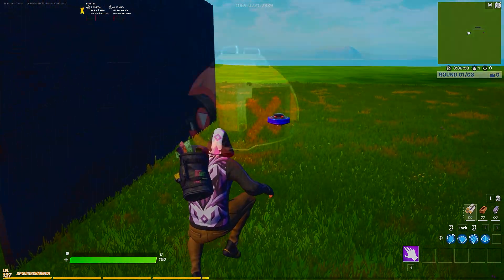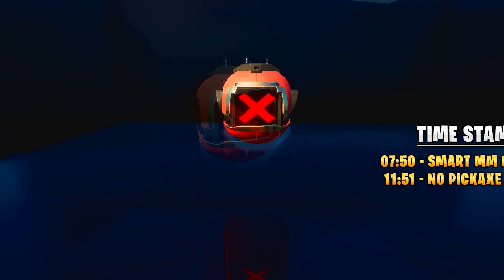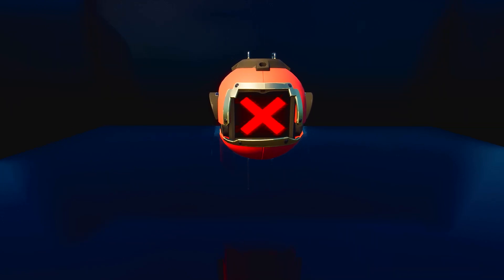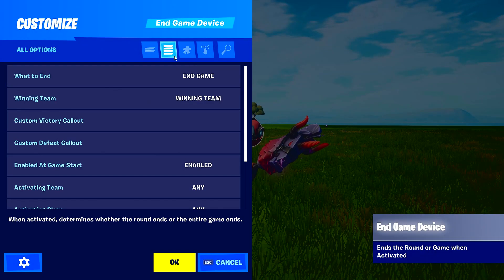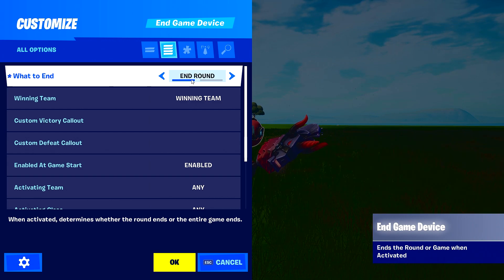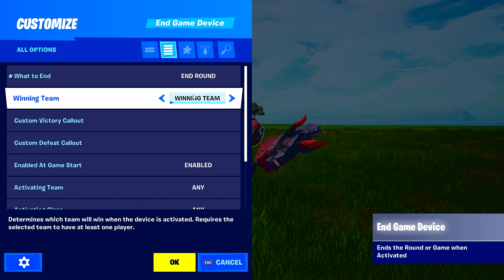The last device we're going to talk about is the End Game device. This device allows creators to end the game or round immediately using channels, and also dynamically set the winner and display custom callouts. In your inventory under Devices, grab the End Game device. Interact with it, click all options, and you'll see two options: End Round and End Game. Being able to End Game is totally new — before, you could only end the round.